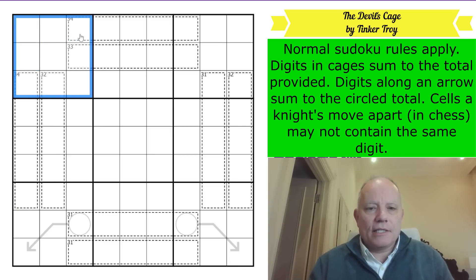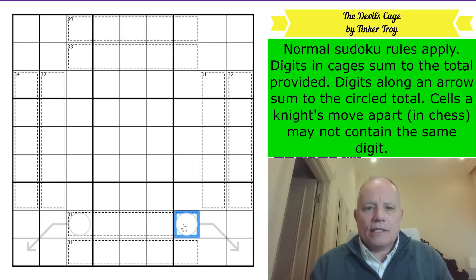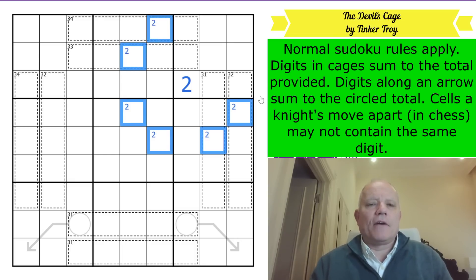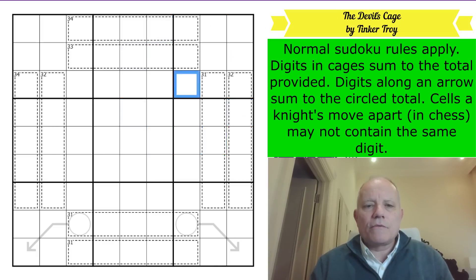Each cage is given its sum, so the digits in that cage have to add up to 34. The digits on the arrow equal the number in the circle. And there's a knight's move restriction - the digit in a cell could not appear in any of the knight's-move-related cells. So those are the rules.